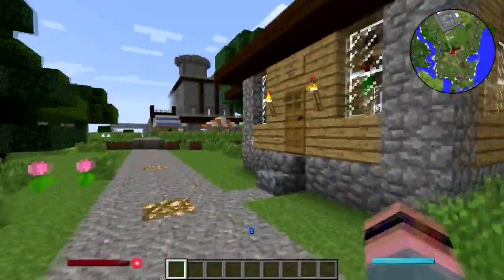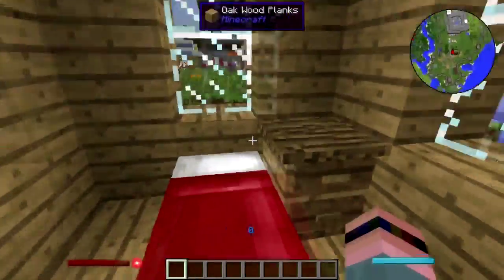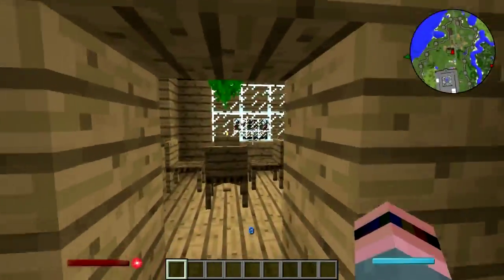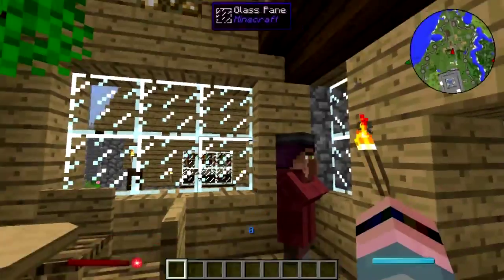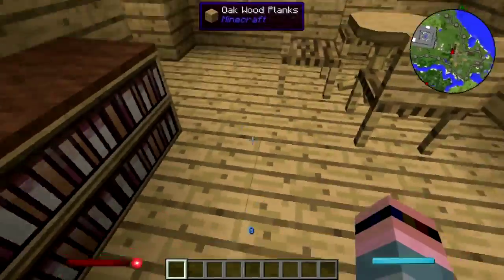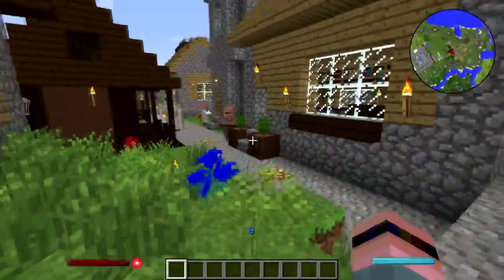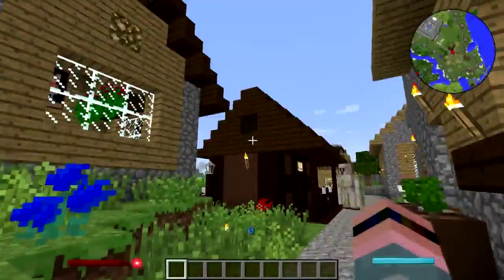Of course, the totally-not-the-assassin's-guild. I actually built this house from scratch, and it became the assassin's guild because every time I came in here there were two or three villagers standing around and there would be a gravestone on the floor where they had killed somebody apparently.